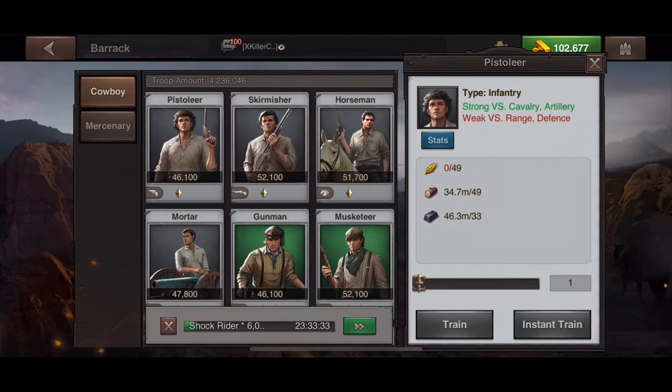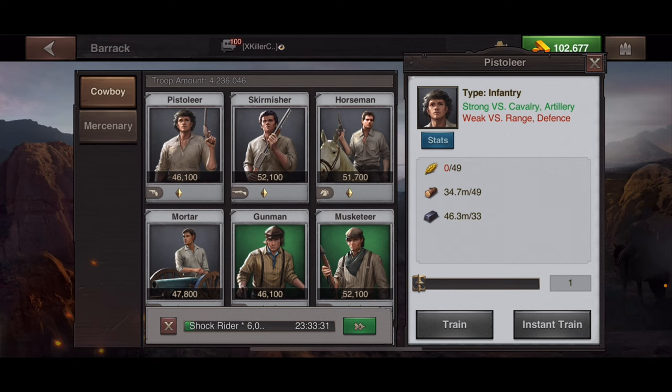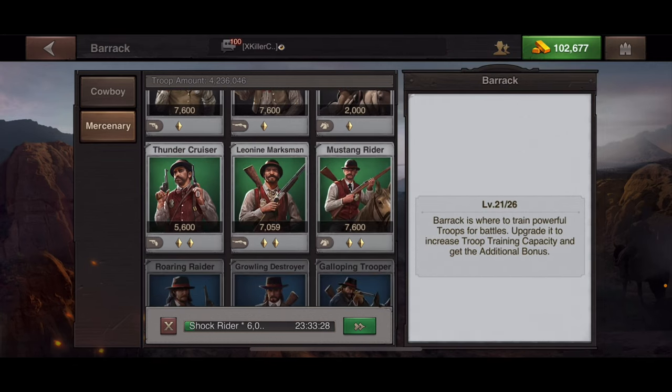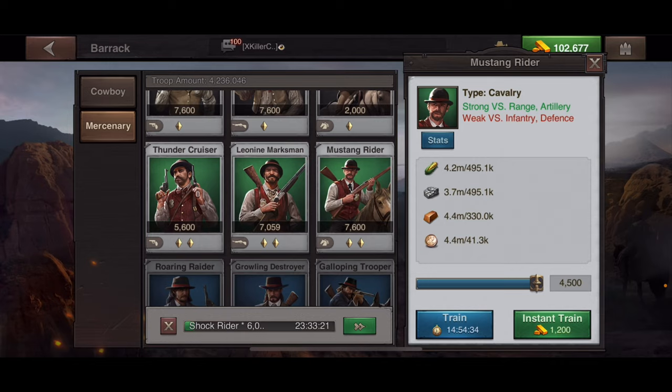Under the barracks tab you also have the mercenaries, which you unlock by doing research on your mercenary town side. If you want to train them you can instant-train with gold, or train normally, but you need one free training queue available to do that.